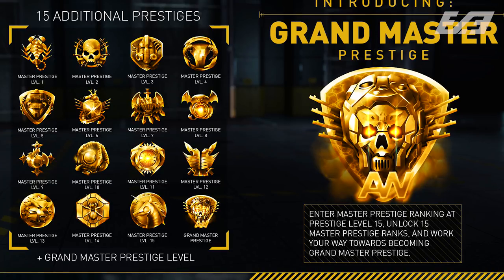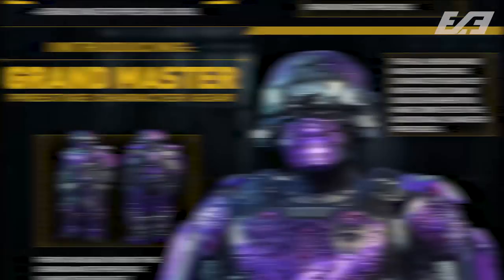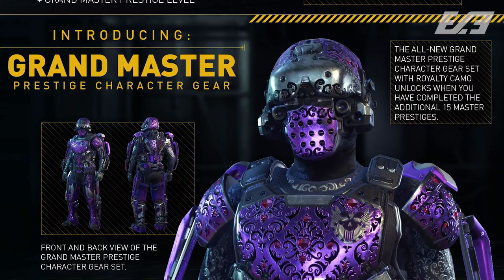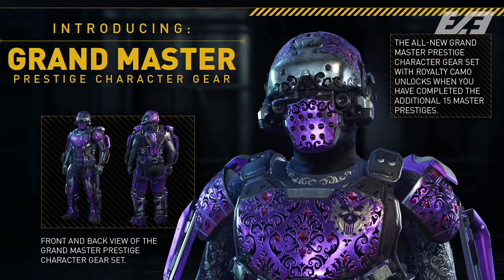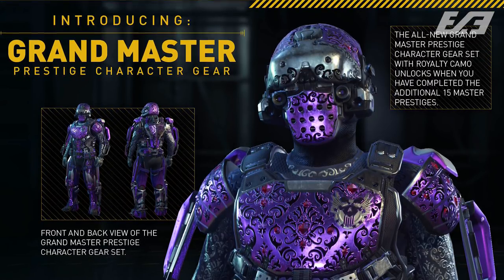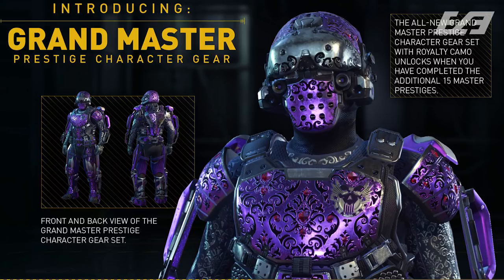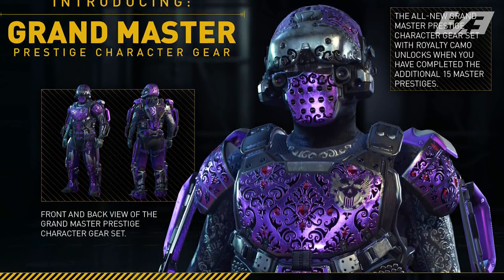In order to reward players who embarked on that journey, there was a lot of different stuff given for each Prestige to string players along with enticing rewards from Prestige to Prestige. When we take a look at what Sledgehammer has already showcased for World War 2, we end up having a very similar scenario to the Grand Master Prestige character and uniform set in Advanced Warfare. That set was available at Grand Master Prestige — the Royalty Gear set, a variation of one of the rarest uniforms in the game with a purple Grand Master Prestige royalty camo, making it far more elusive than the regular gold Royalty variant.